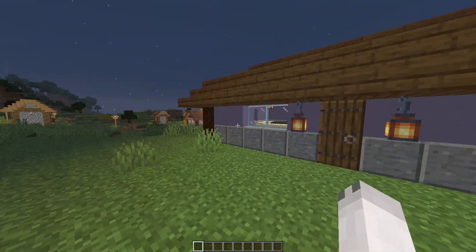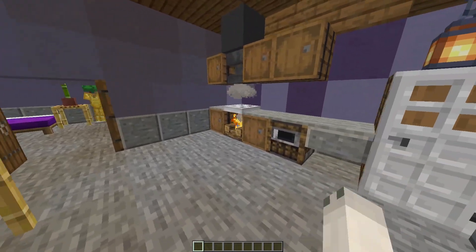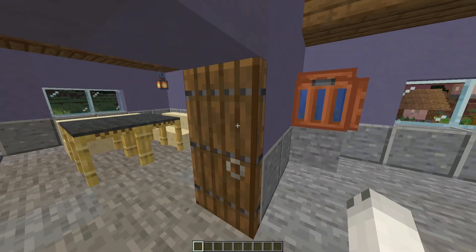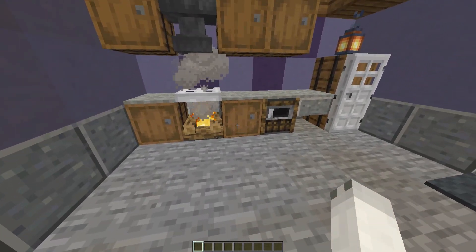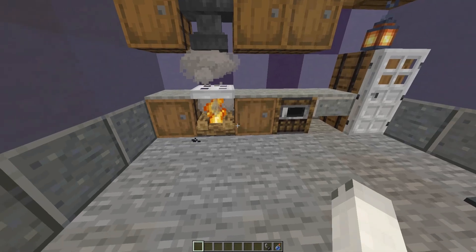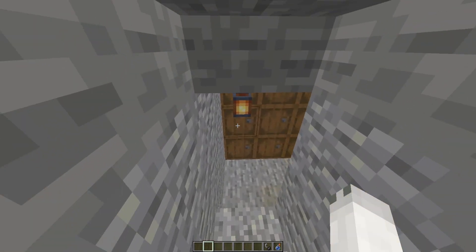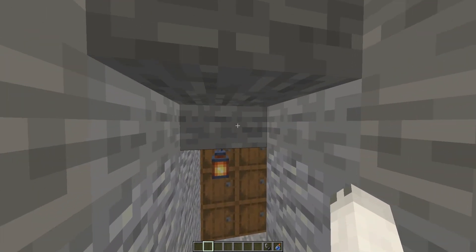If we head inside this house — it's night — we've got a pretty normal house with a stove, campfire, kitchen, and bedroom. Everything's looking pretty normal here, nothing too suspicious like a lever on the wall or anything like that. But if we open up this barrel, grab out a splash bottle of water and a flint and steel, and throw the splash bottle of water onto the campfire, you can see it opens up a door in the ground.